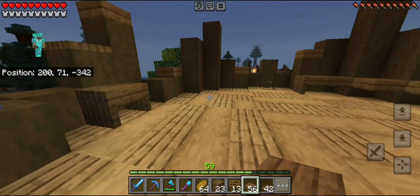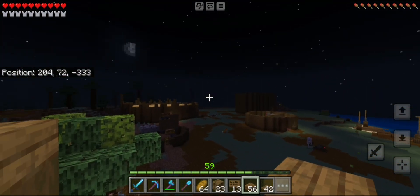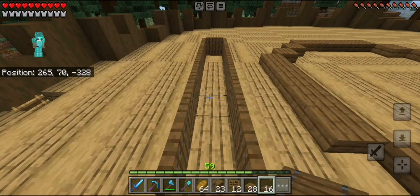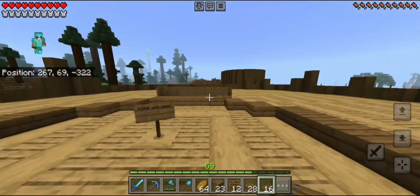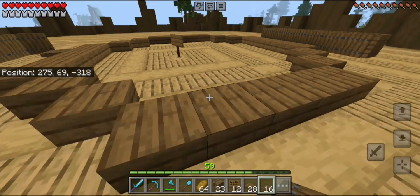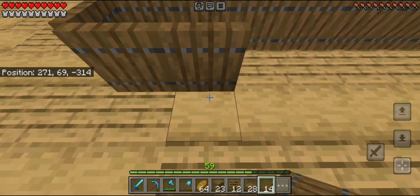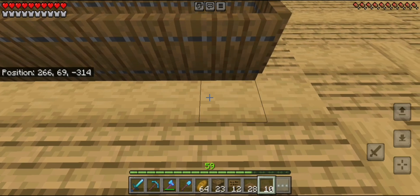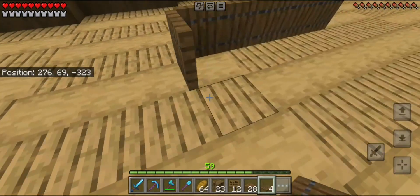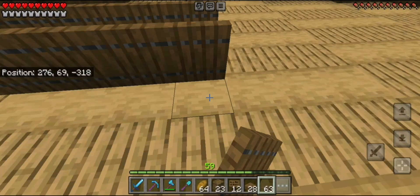I'm going to start with the biggest stump of them all. I made this long planter which I'm going to fill with moss rather than dirt or grass, because it looks more lush, and I'm going to put long flowers on top. In the middle I'm going to add a honey bottle with bees in it. I thought about making a greenhouse that looks like the starter house and putting the bees in that, but the honey bottle idea felt more unique.